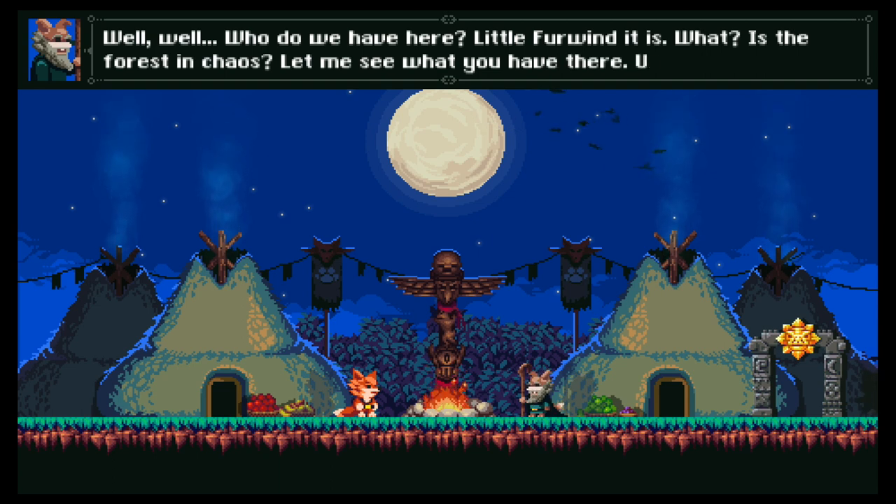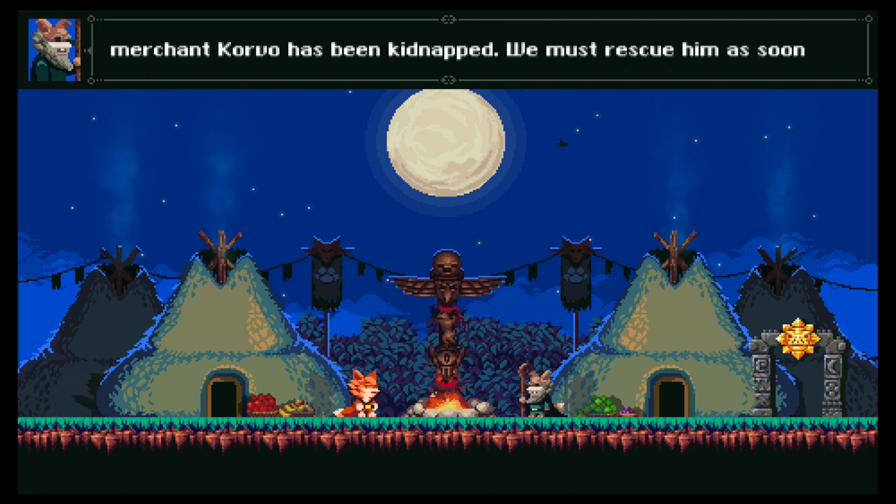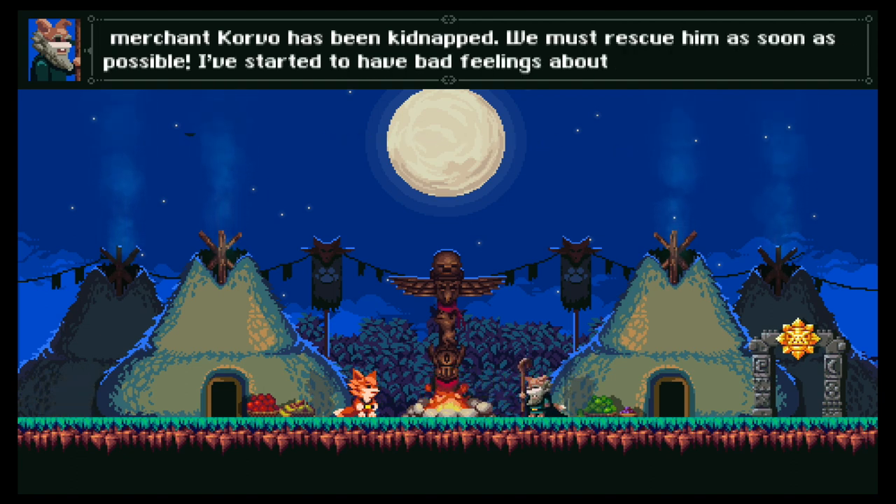There are three main chapters. In each one, there's a set of goals you need to achieve in order to unlock the main boss in that area. That means you don't have to do everything in each area to continue. There's a variety of different kinds of levels as well.